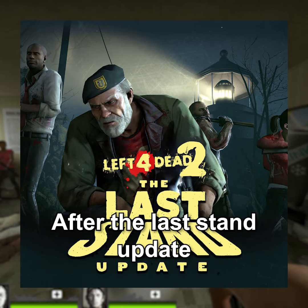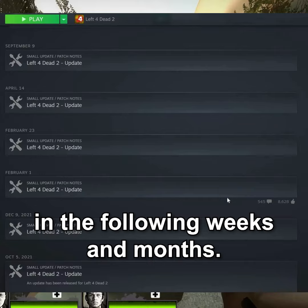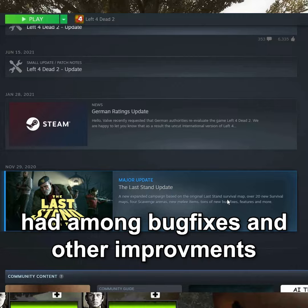After the Last Stand update, Left 4 Dead 2 received subsequent updates in the following weeks and months. One of those updates, which included bug fixes and other general improvements, also added an FOV slider to the game.